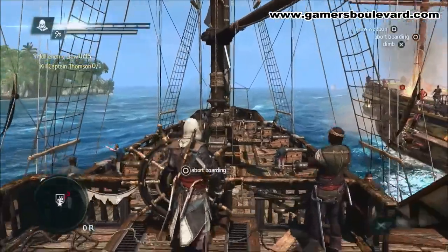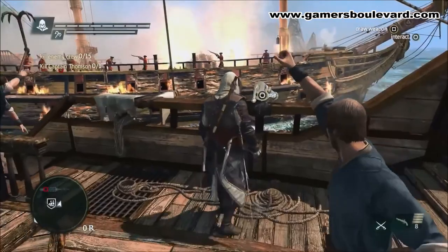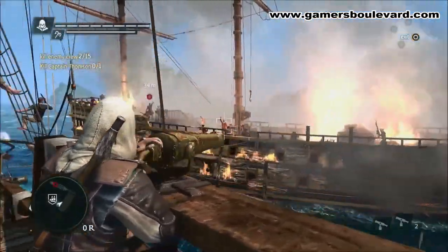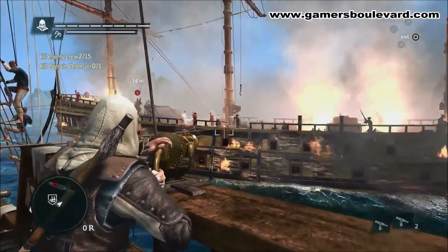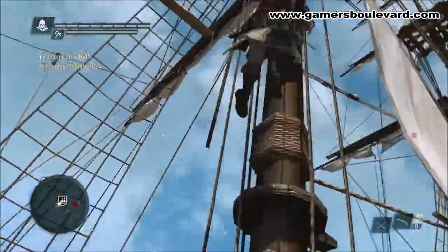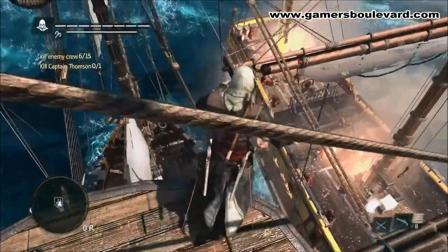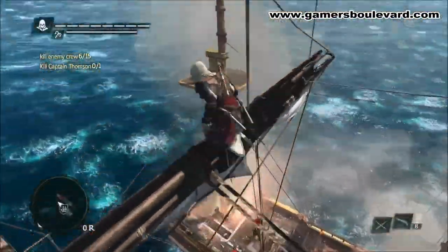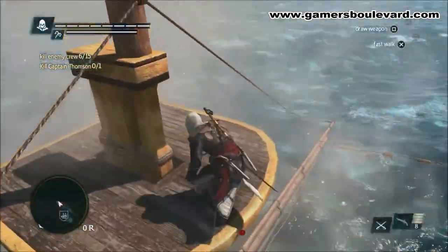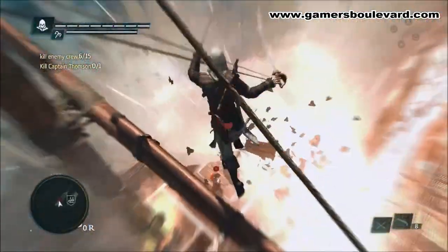We have two objectives. One is to take out the crew, so we're going to use the swivel gun. We could have jumped into the water instead, or climb up the mast to take advantage over the enemy crew. We can even swing with a rope to go in guns blazing. Now that we've taken out some of the crew, we're going to go after the captain using Edward's abilities to navigate — seamlessly jumping from one ship to another to take out the captain by surprise and win the boarding.